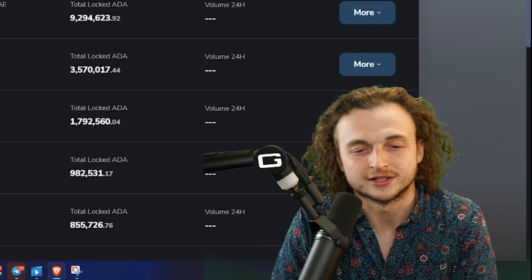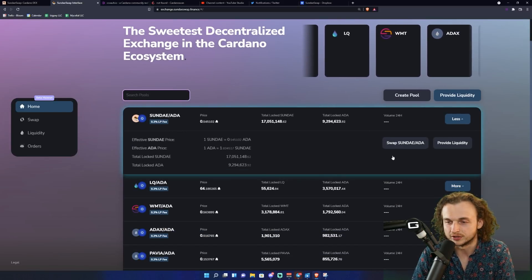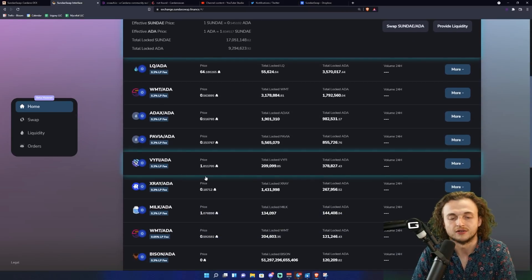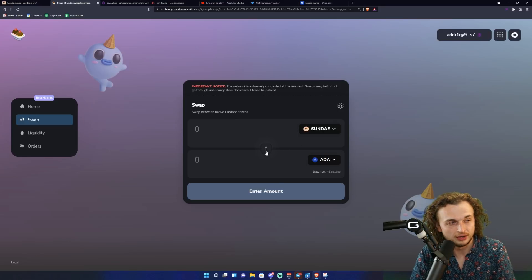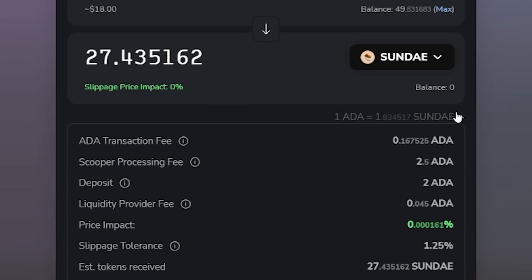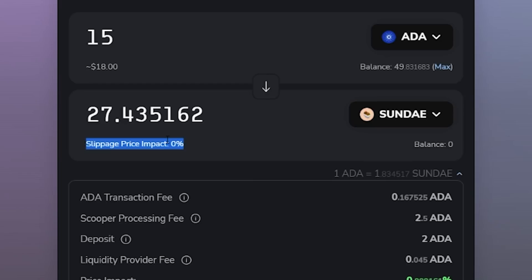Let's go ahead and purchase some Sunday tokens today. Click the Sunday/ADA pair — you can see more pairs here: Liquid, World Mobile Token, ADAX, Pavia, VyFi, and others. Click 'Swap,' then click the arrow to switch direction so we're trading ADA for Sunday. Type in an amount — we'll do about 15 ADA today. Click the little arrow in the bottom right corner to expand and see more information, including slippage impact.